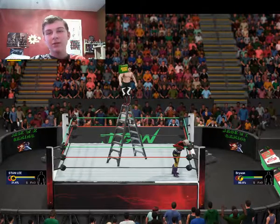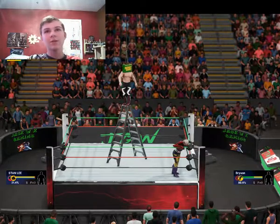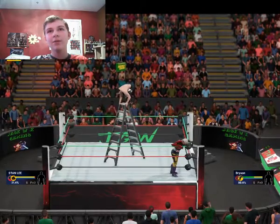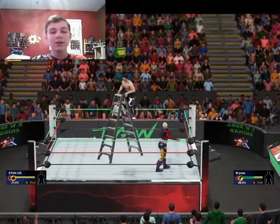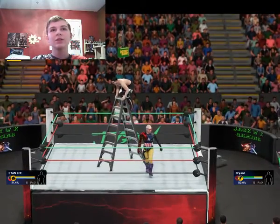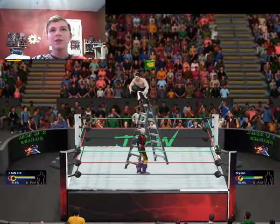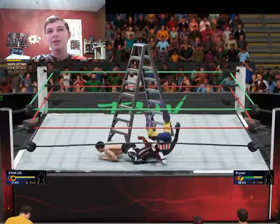Okay, anyway, once Stan Lee gets up I can't do anything on top of the ladder right now. About now is the time he'll probably get up — yep, I was right once again. Now I'm going to go up to the top of the ladder again. Stand Lee, don't climb the ladder. Yes! Stan Lee standing down at the bottom and Bryson jumps off and does a hurricanrana off the top of the ladder to Stan Lee.